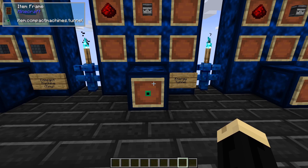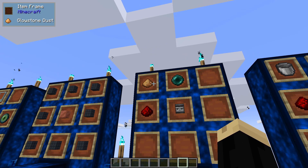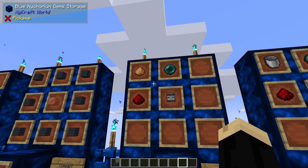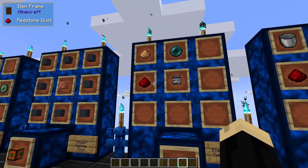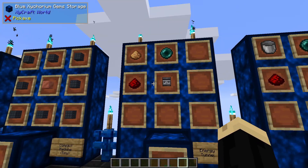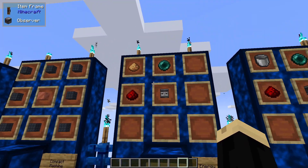Next, we're going to use the energy tunnel. The energy tunnel uses glowstone dust, an ender pearl, redstone, and an observer. Now, the bottom two and the pearl — those three — are the same for all the tunnels. It's the upper left ingredient that determines the type you make.